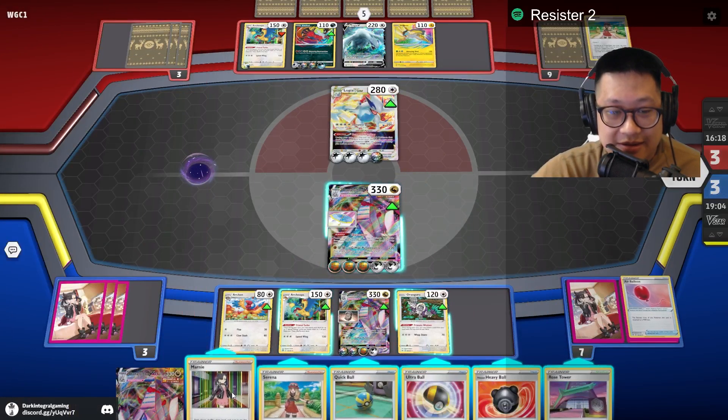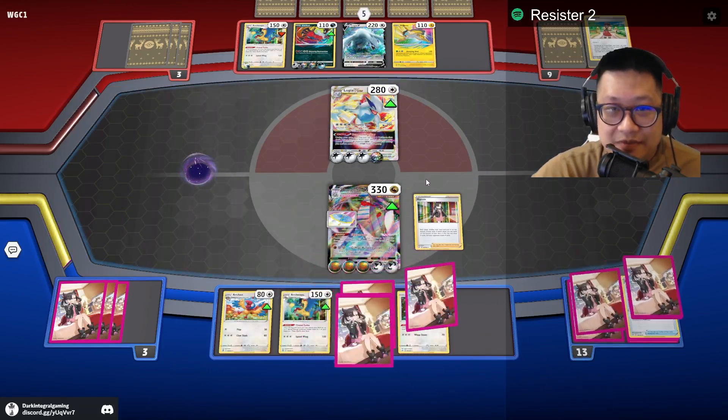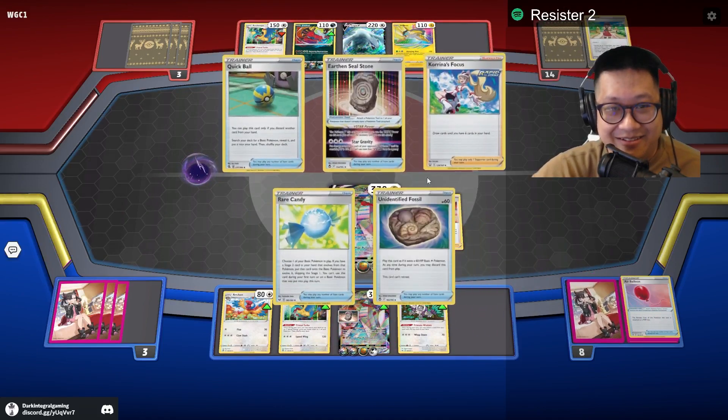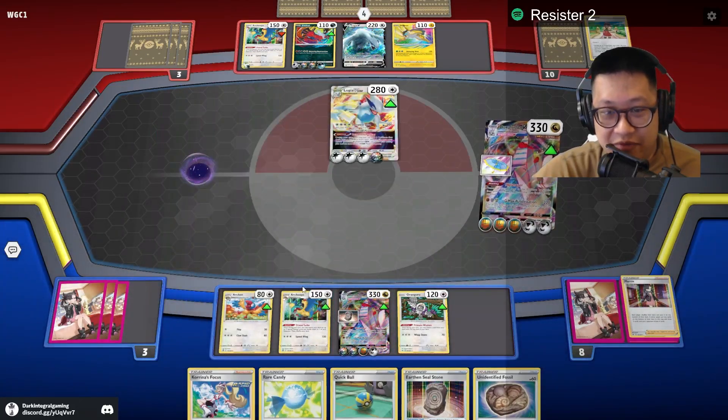Thank all my switches were in the prizes or discard. Let me see — at this point I don't trust that hand. Either you're gonna get the pull or not. I've been waiting for that. Here we go — we're gonna do G-Max Pulverization. Take two prize cards.